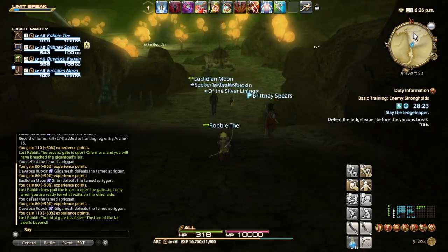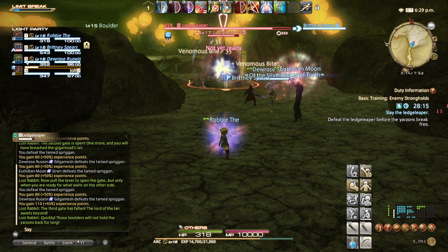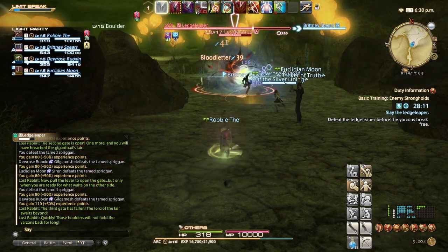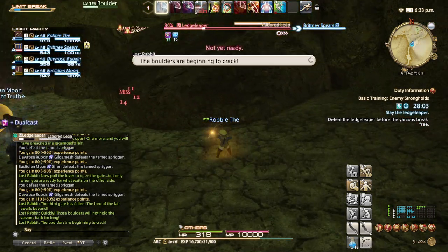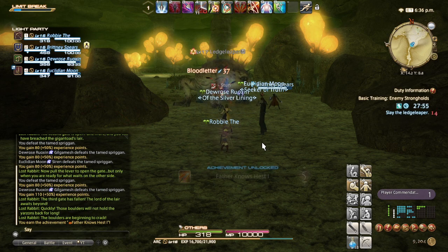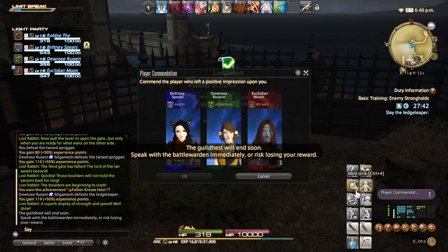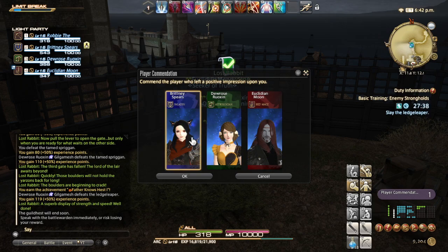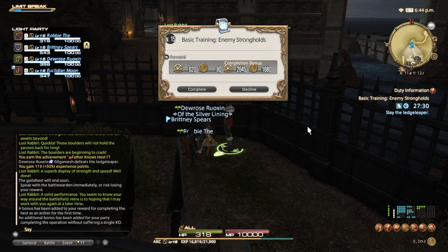I think I know where this area is. Oh, they're trying to break out the boulder — I'm going to show them. That's why you got to be quick, and we were. That's how that works. Usually I like to come in as the healer, but I think the tank did a good job. First time as an archer, no one died. Basic Training Enemy Strongholds quest completed with bonus.